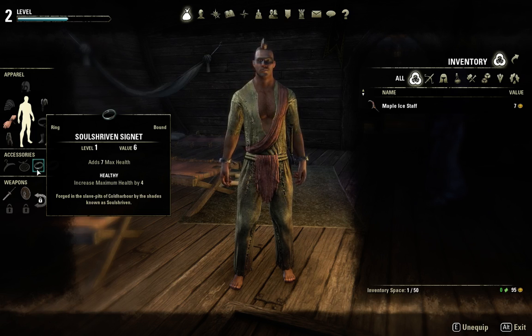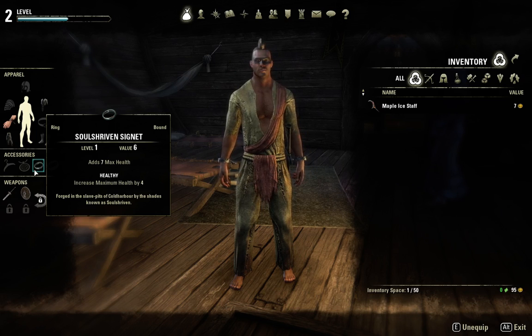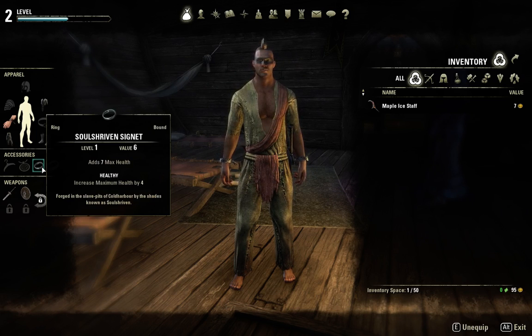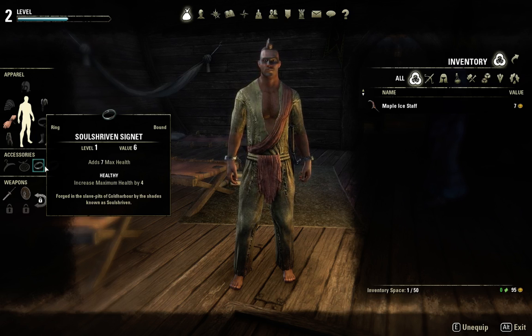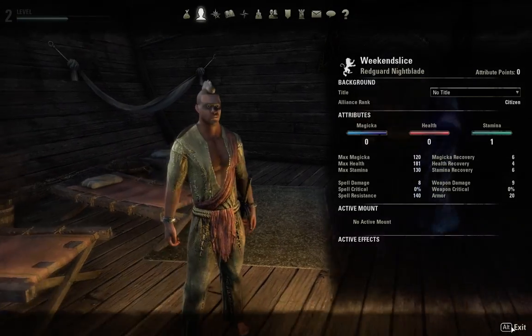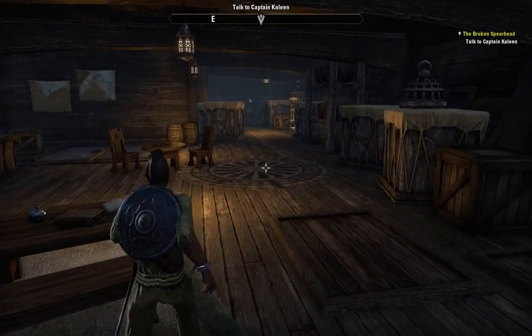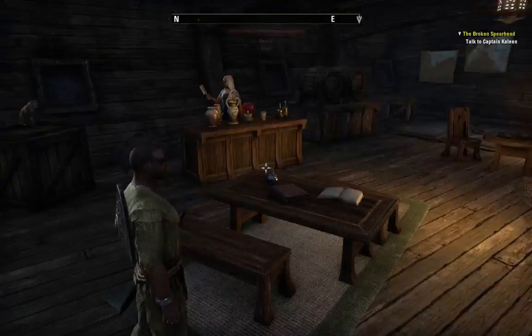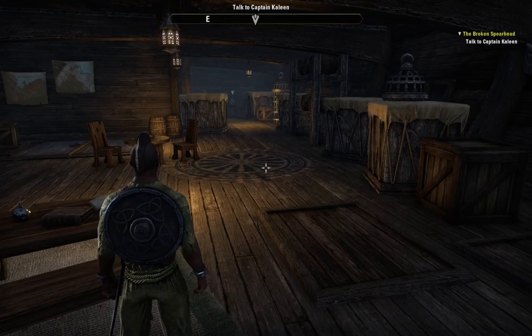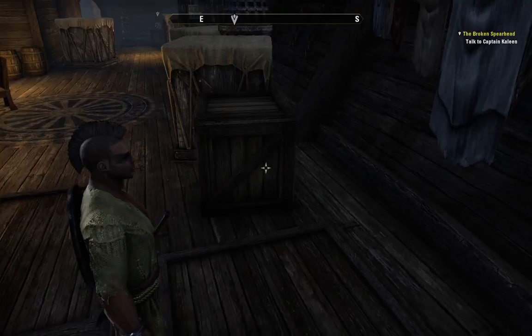That's cool — increases maximum health by seven. But then it increases maximum health by four more. So if I'm healthy it adds seven permanently, but if I'm healthy it increases overall by eleven — four on top of seven. Do I have any points? Nope. 'Will we get there without a crew?' 'I am your crew — zero experience, but I'll do it.'